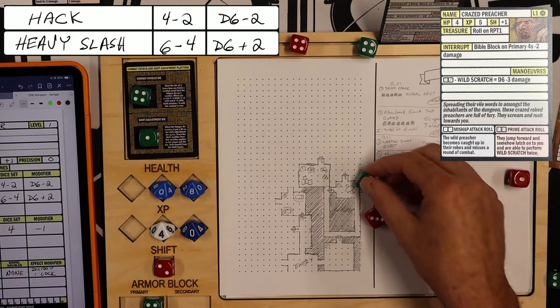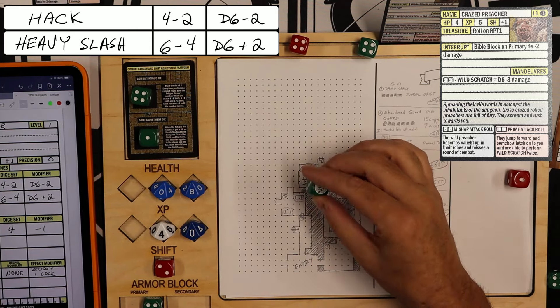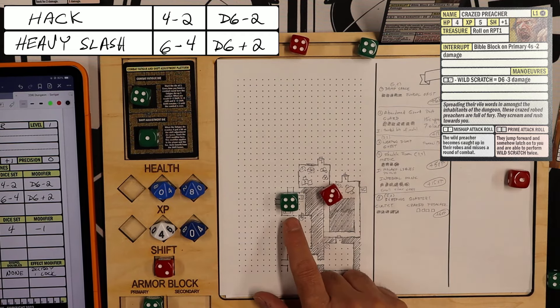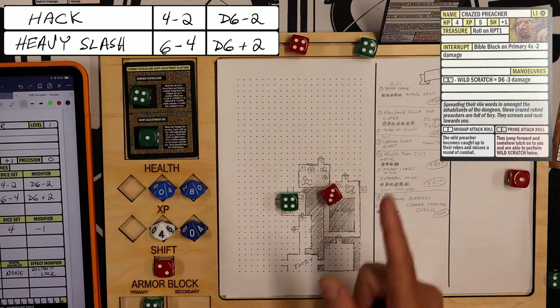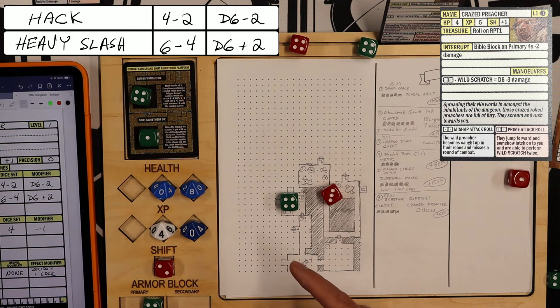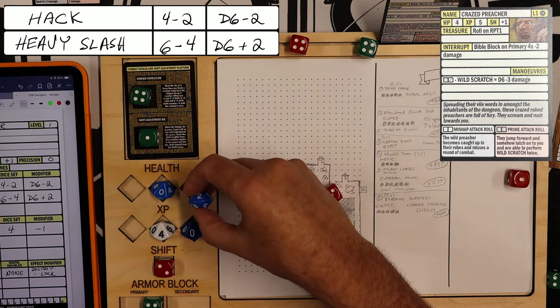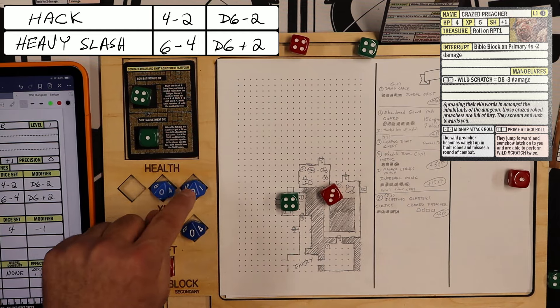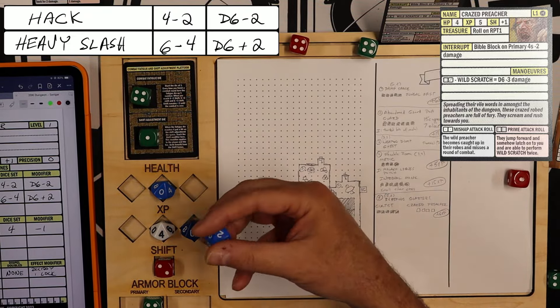He hits me with a 6, 3. With 2 shift, he can make that a 4, 3 — a Wild Scratch, d6 minus 3. I block on primary 4s, which reduces the damage. I realize I forgot to apply my block on his earlier hit — that first hit should have only done 1 damage, putting me at 9. But he hits again, and with my block it's d6 minus 4. 5 minus 4 is 1, so now I'm down to 8.